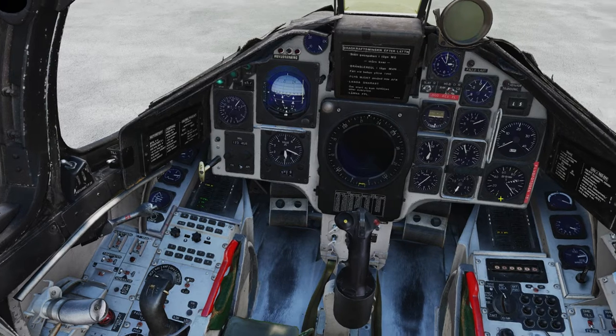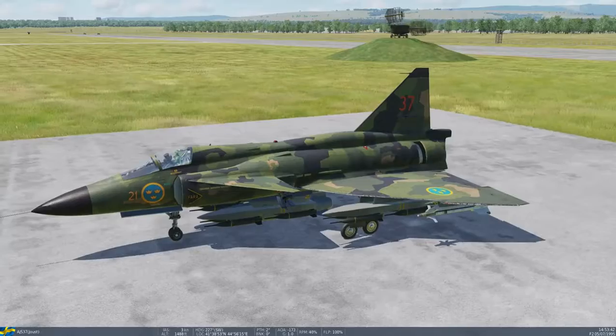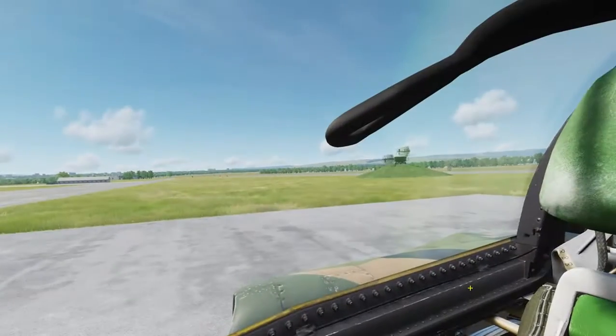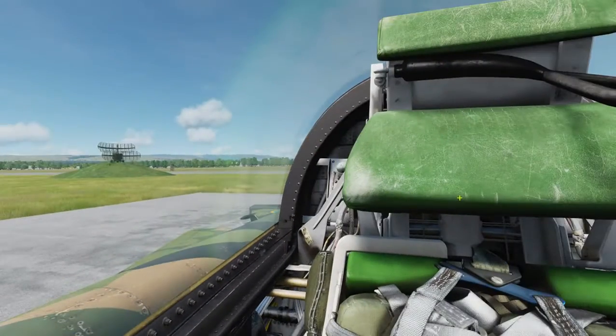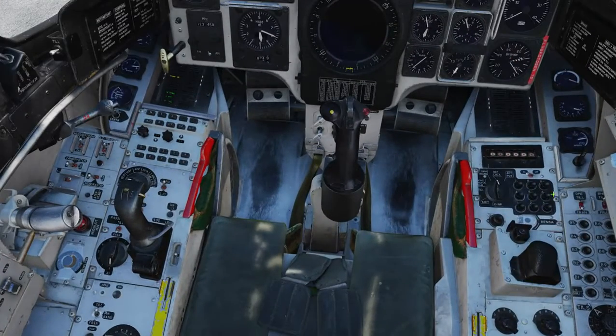The engine's lit up. Hopefully I've sorted the volume out with the external views, but I'm going to try and limit those. My eye tracker was playing up, so I haven't included that in this one either. Let's set the INS up - that is accepted. Then set waypoint 5 as target. I'm going to fly directly to 5 once we're going.